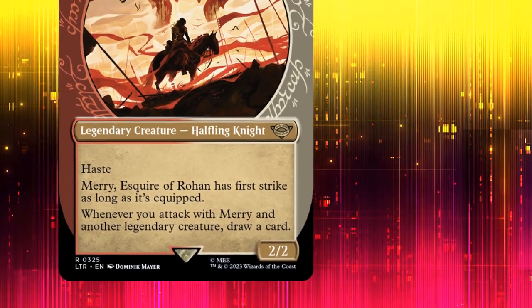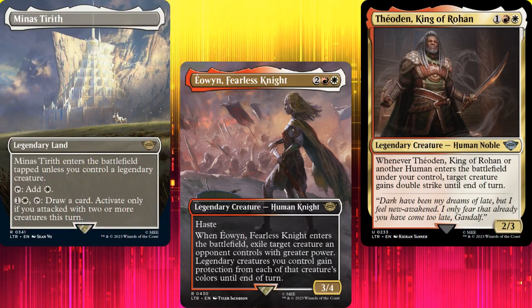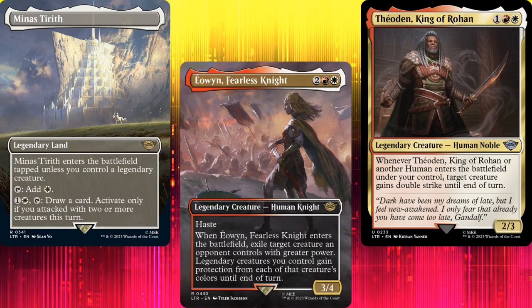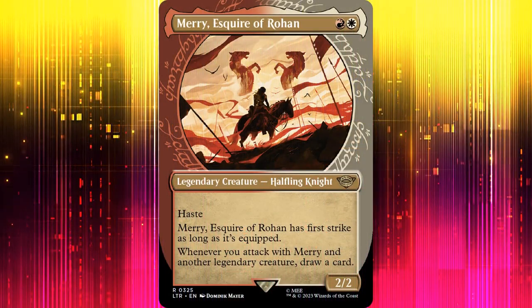For those who don't know, Merry, along with Eowyn, was left behind when King Theoden and the Rohirrim rode to aid Gondor. Eowyn disguised herself and went anyway, along with Merry, and it's a good thing they did — otherwise, the Witch-King of Angmar would have never been defeated.